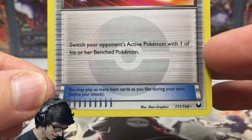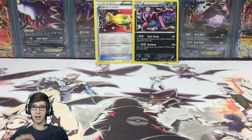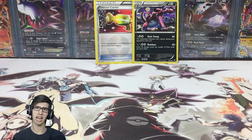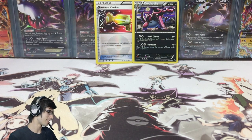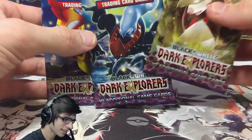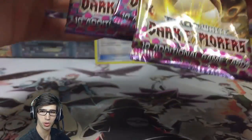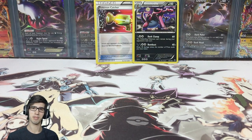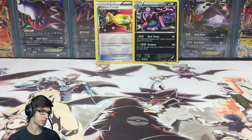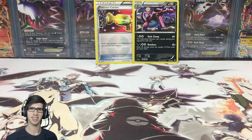Wow, you guys. If you guys enjoyed today's opening, be sure to drop a like down below. Let me know in the comment section what you guys think of today's opening — I thought it was amazing. I love to crack into these Dark Explorers booster packs. It is my favorite set from the Black and White series for sure — it features Darkrai, that's all I can say about that. Thank you so much for 1,000 subscribers and be sure to go check out this pack on Pokemon Pack Daily. Thanks for watching. Peace.